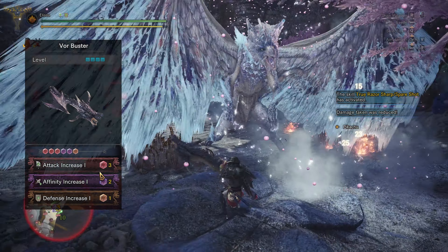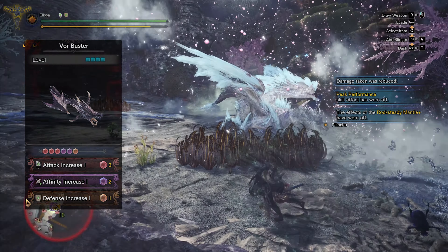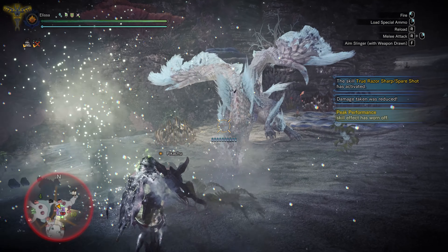For augmentations, we're going to be putting 1 affinity, 1 attack, and 1 defense. For mantles, bring health boosters and the Rocksteady Mantle to help you regain health while guarding.